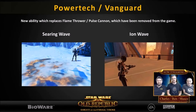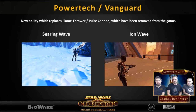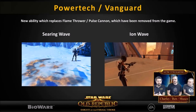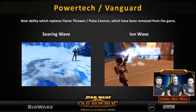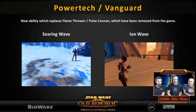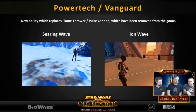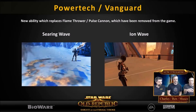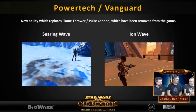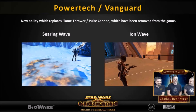The next one is Searing Wave. This one isn't too new - it's just going to replace Flamethrower for Power Techs. Once again, it looks like it's not a channeled ability, so Power Techs are maintaining their mobility with all abilities usable on a single global cooldown. Nonetheless, if you enjoyed using Flamethrower as a Power Tech, you're no longer going to have access to it, which is unfortunate because Flamethrower is one of the most iconic abilities that should be given to Bounty Hunters. But this is the new ability animation for Searing Wave.